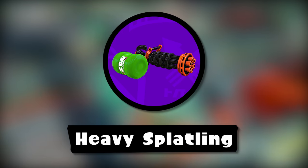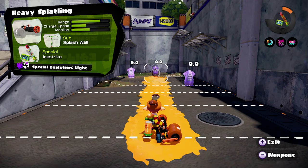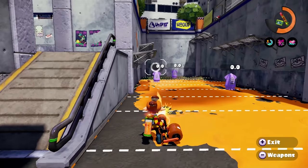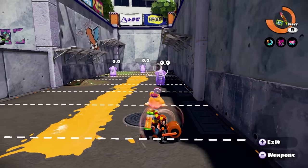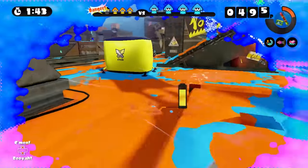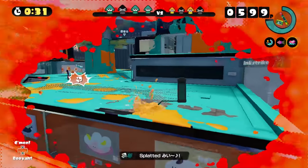We've got a whole one video without a new weapon class — can't have that! Answering the call this time is the Heavy Splatling. Splatling guns are modified chargers in that their charge duration determines the length of continuous fire rather than range and damage. Most rules that apply to chargers will also apply here — such as charges being slower while jumping and wanting to aim your shots high because of their very long range.